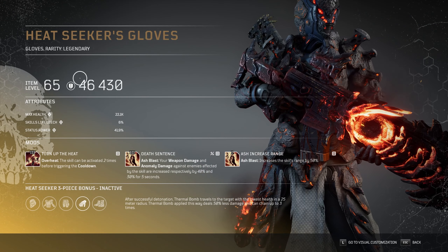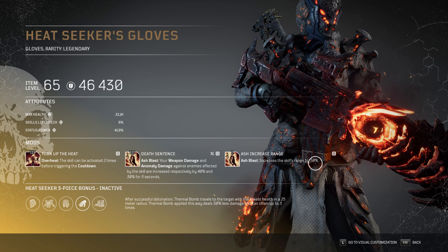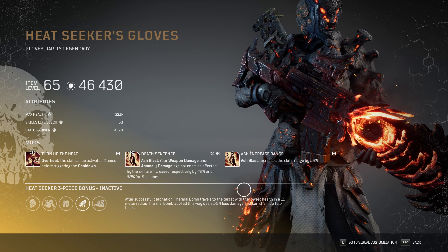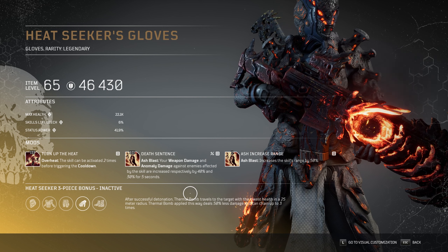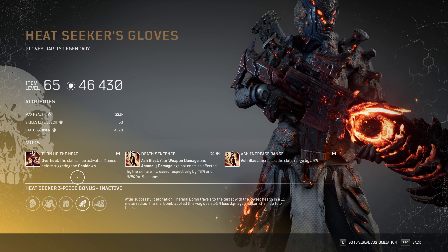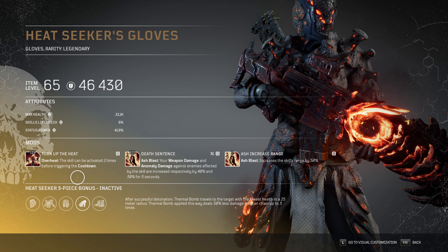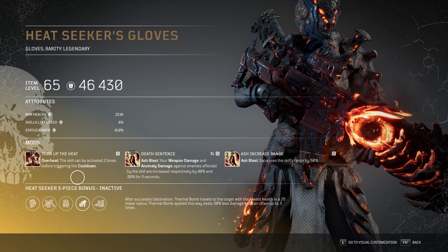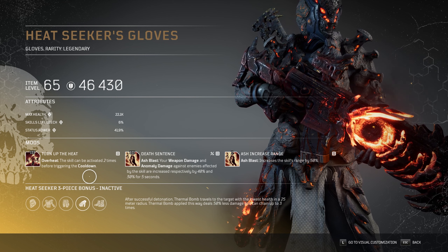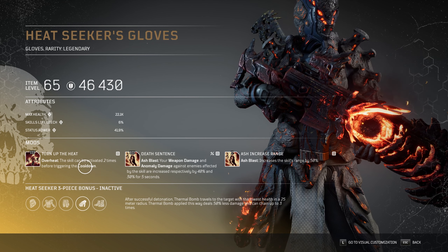For the Gloves I'm using Heat Seeker because they have 3 out of 3 mods I'm looking for. Ash Increase Rage and Death Sentence is the best combination for Ash Blast — it increases the radius by 50% and debuffs enemies to take 30% extra Anomaly Damage, which is excellent against bosses. And Turn After Heat is one of the best new tier 3 Overheat mods — it allows us to activate Overheat 2 times before the cooldown. You can basically spam Overheat 2 times without any delay, and it has no internal cooldown — that's why we like Turn After Heat.